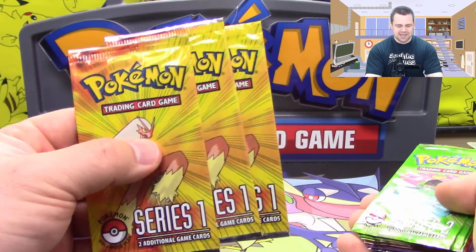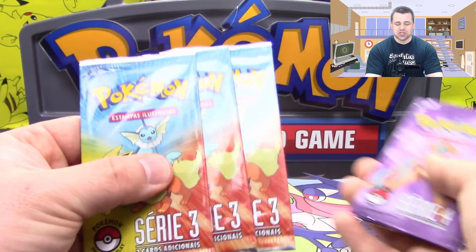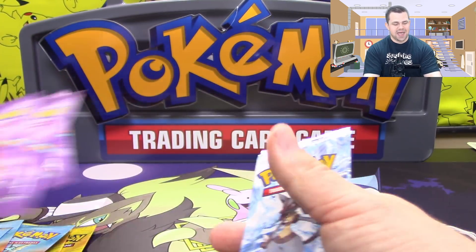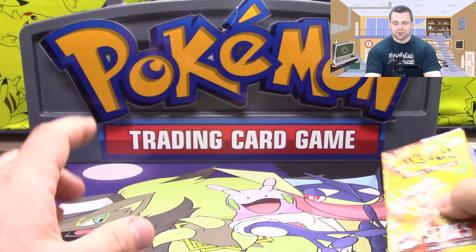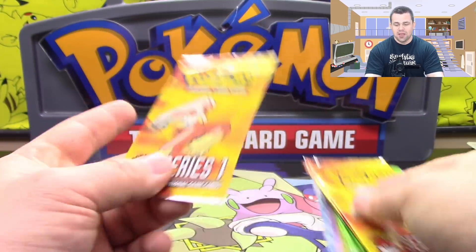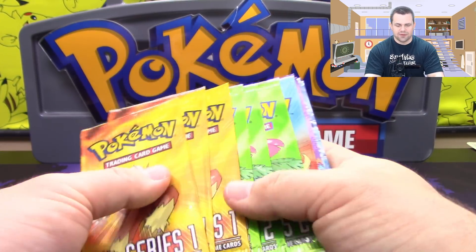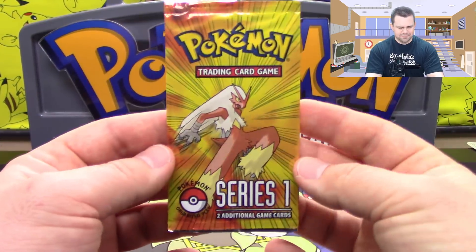We've got Series 1 — we got 3 of these in English. We got Series 2, which is 3 of these in English. We have 3 of these which are in, I believe, Portuguese. Same thing goes for Series 4, and we also have Series 6 in English. There are 2 cards in each of these packs, and you're not guaranteed a holo — you're not even guaranteed a rare. But they were given out as prizes for Pokemon card tournaments a long time ago. The very first one was from 2004, and then number 6 is from 2007. I believe they go all the way up to Pop Series 9, which has Garchomp on the front, and they stopped after that — probably 2008 or 2009. They did it for about 4 or 5 years.